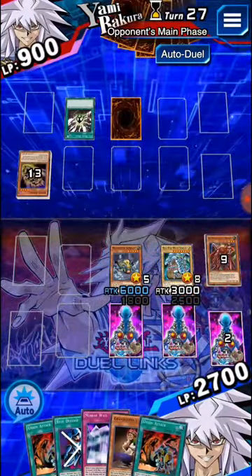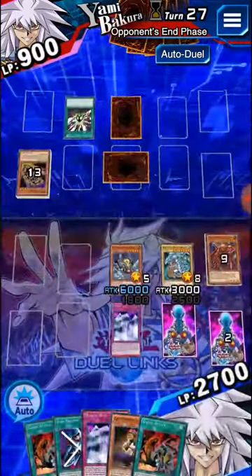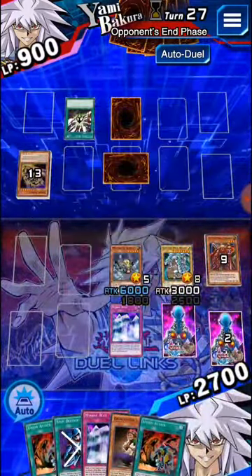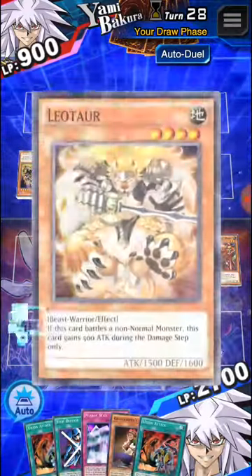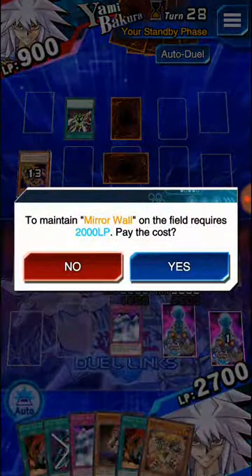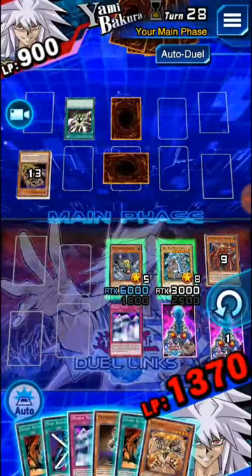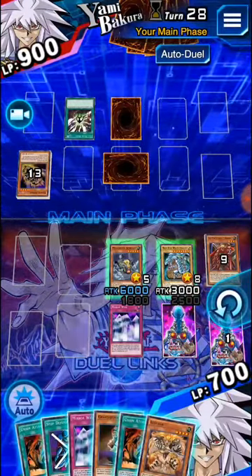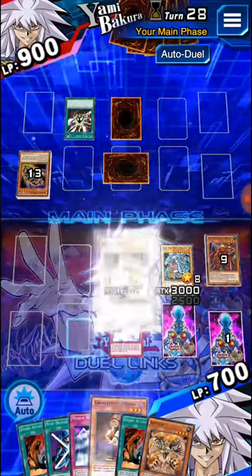I do have to activate the Mirror Wall next turn, so I'm going to try not to forget — because sometimes I do forget and I don't activate it, and then I don't get the special assessment. He doesn't have any more cards, so this is where we go ahead and do the damage. Pay for the 2,000 — so now we're going to be at 700 life points.